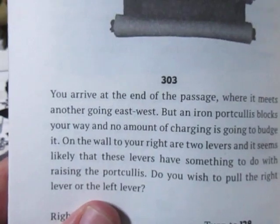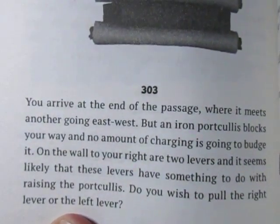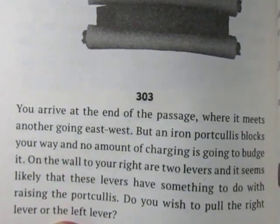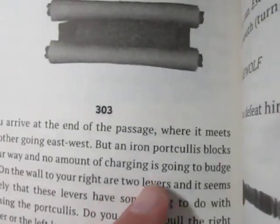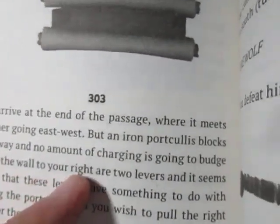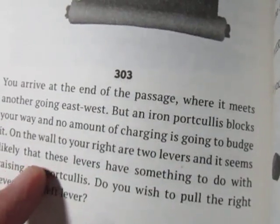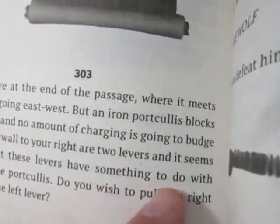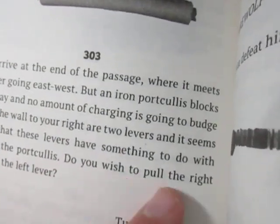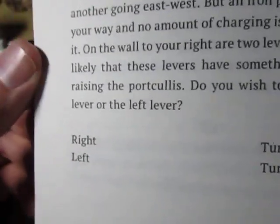You arrive at the end of the passage where it meets another going east-west, but an iron portcullis blocks your way, and no amount of charging is going to budge it. On the wall to your right are two levers, and it seems likely that these levers have something to do with raising the portcullis. Do you wish to pull the right lever or the left lever? Right or left.